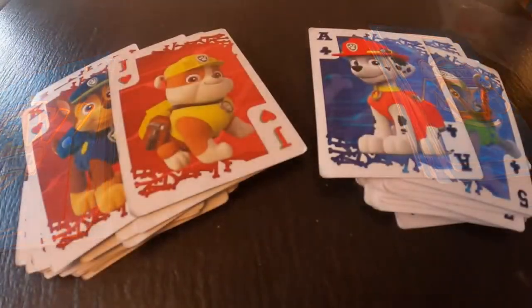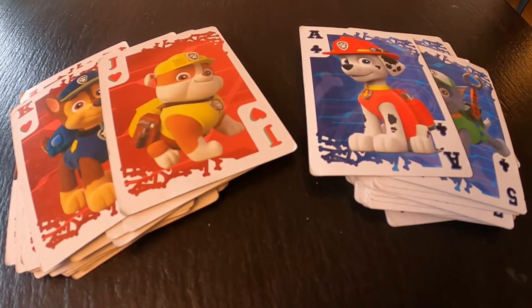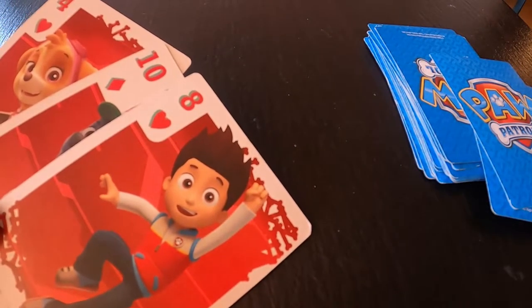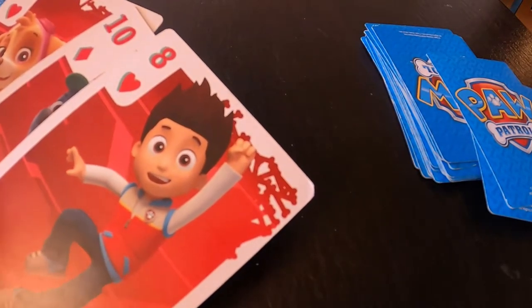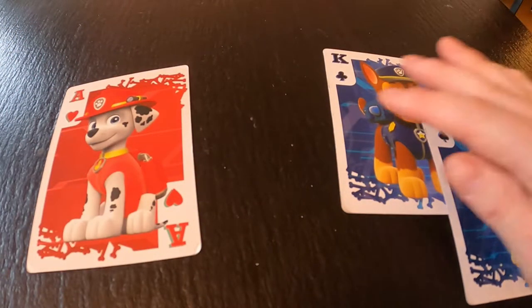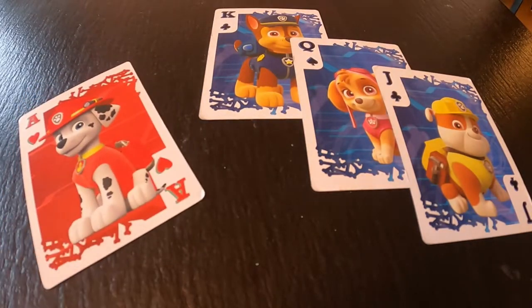Let's give one player clubs and spades, and the other player hearts and diamonds. Both piles are shuffled and the players each draw a hand of 3 cards. The players now have a limited choice of which card they want to play next. The game is still very dependent on luck, so let's add some extra rules. Aces are the lowest cards, but they can beat the king, queen, and jack.